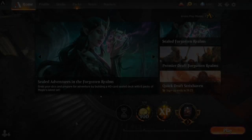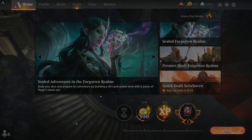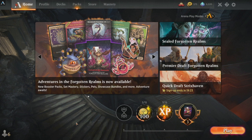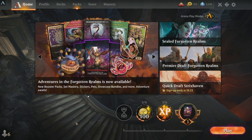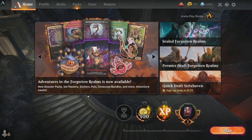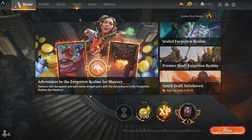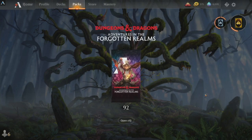Welcome back everybody to the show, I am your host as always JVillain aka That Villain J, coming to you with a very important and special treat tonight — Forgotten Realms is here! We have a 92-pack opening right here. We saved up gold and I bought the 50 pre-order packs, which is a decent value.